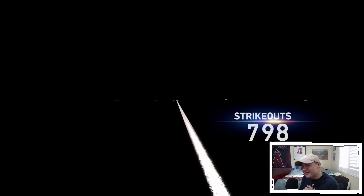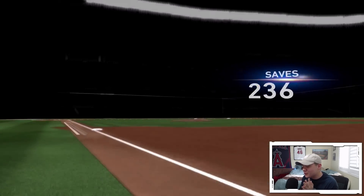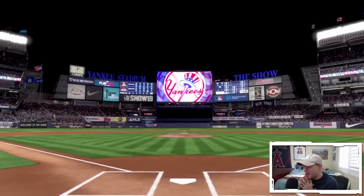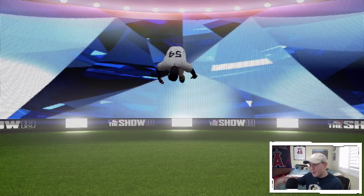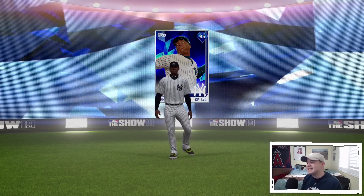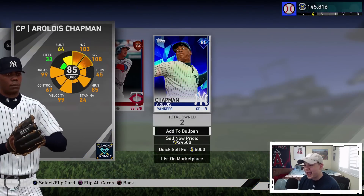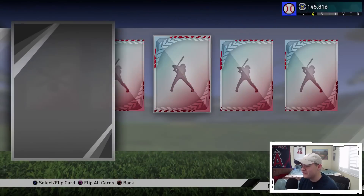798 strikeouts, 2.24 ERA, 236 saves - this has got to be Aroldis Chapman. Boom - Aroldis Chapman! 85 overall diamond. He can be sold so I can make a little bit of stubs off this pack opening already. Aroldis Chapman has been pulled - let's go! I love that.